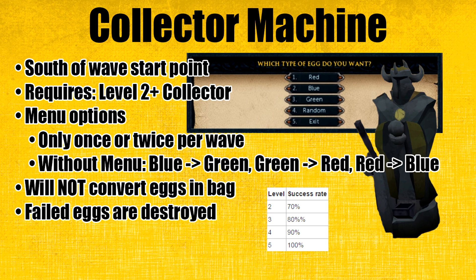The next thing I'll talk about is the collector machine, which is very important for collectors. It's basically located south of the start point of the wave and is only accessible for level 2 or higher collectors. What the collector machine does is convert eggs in your inventory to another color, or random. You can only get the menu to choose which egg color you want once or twice per wave. Without the menu, the eggs are converted in this order: all blue eggs will be converted to green, all green eggs to red, and all red eggs back to blue. For first-time level 2 collectors, you need to leave the room then re-enter — it's actually bugged so you won't get the menu.